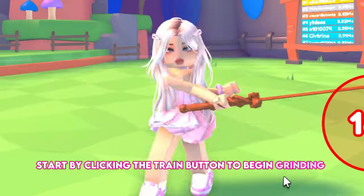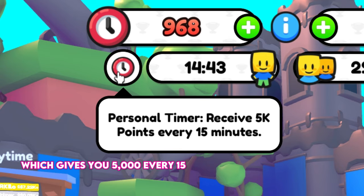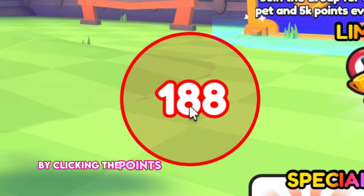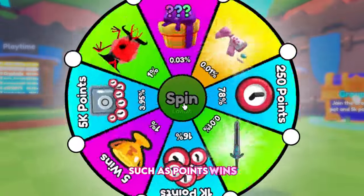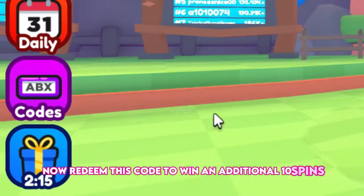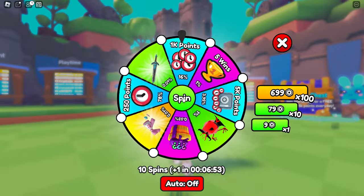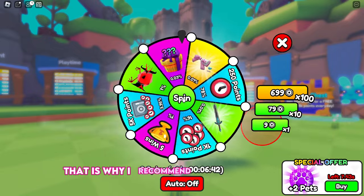Start by clicking the train button to begin grinding points. There are two timers at the top: one is personal, which gives you 5,000 every 15 minutes, and the other is for the server, which gives you 15,000 points and one win if the entire server is training. Earn additional points by clicking the points that appear randomly on the screen, and make sure to spin the wheel to receive helpful rewards, such as points, wins, free UGC items, and pets. I was lucky from the first try and got an exclusive pet that helps you earn more points every second. That is why I recommend spinning the wheel — it is really helpful.